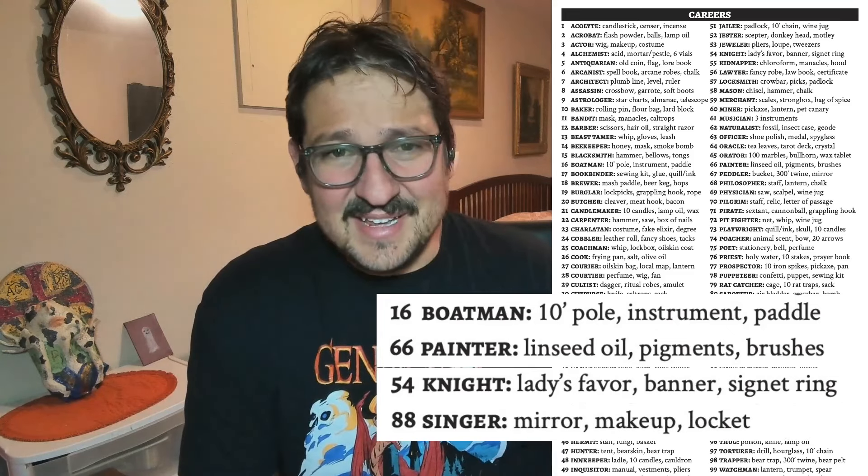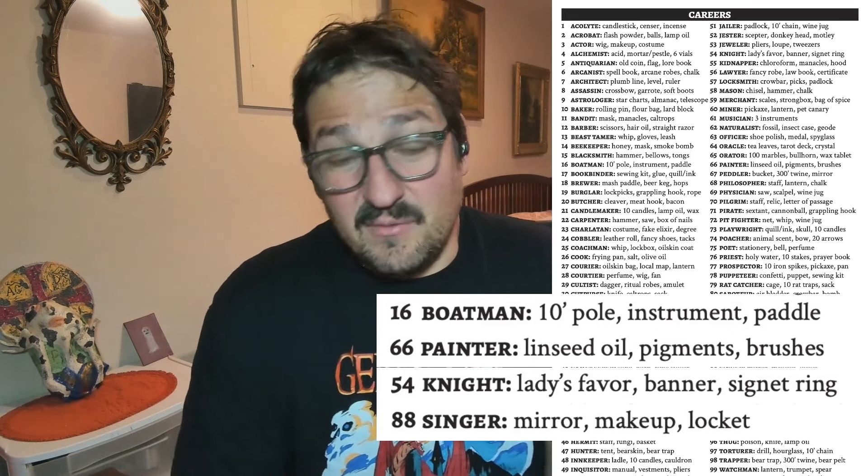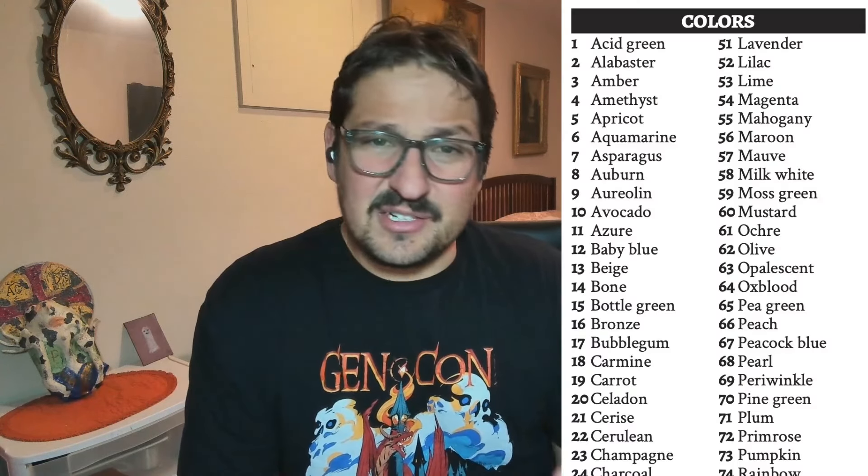At the time, I didn't know what I was looking for when I opened the book. I just knew that there would be something in there useful for determining what kind of coats there were. I could have opened to the careers table to roll a boatman, painter, knight, and singer — that would have given the players a good idea of what their coats were like. Or I could have opened to the colors page and gotten avocado, oxblood, coral pink, and vermilion to describe the coats. But the page I just randomly opened to had the roll table for animals — I thought this was perfect.